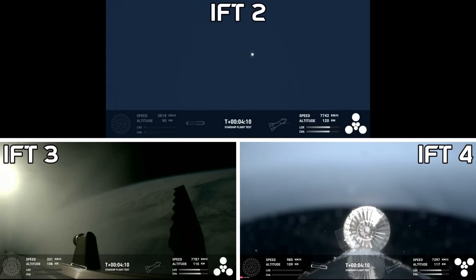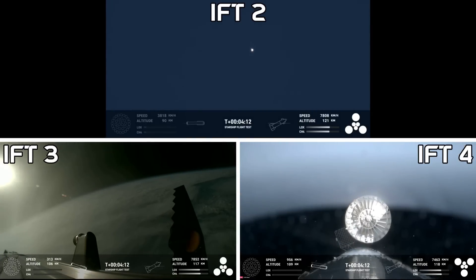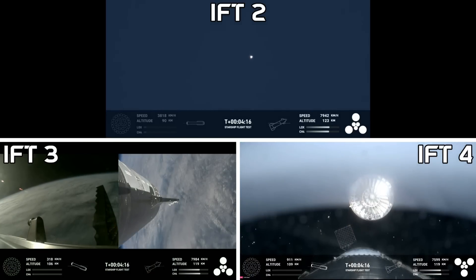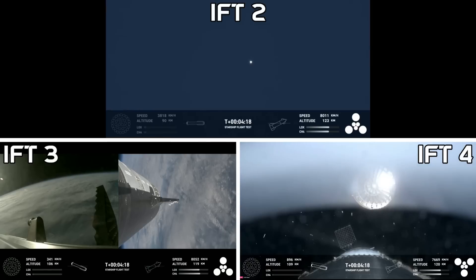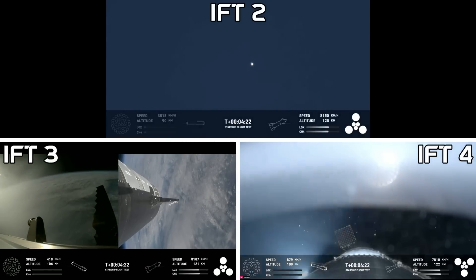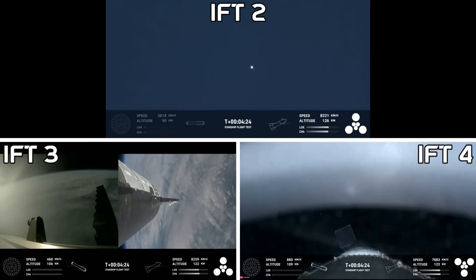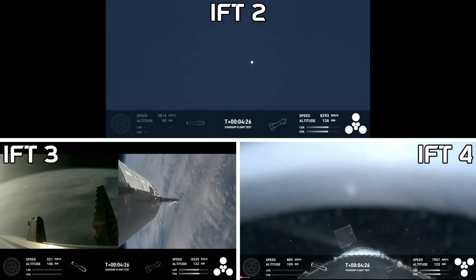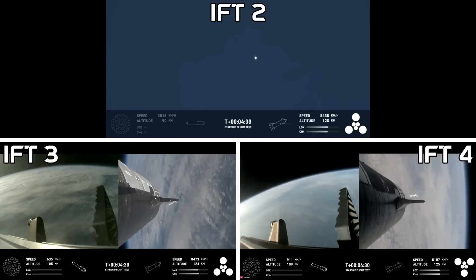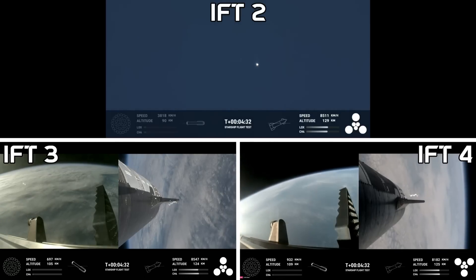Lots of excitement. This is our view of the jettisoned hot stage. As we mentioned, this is a temporary fix to help reduce the weight of the booster. We have the Super Heavy booster — future iterations will have a lighter weight integrated hot stage structure that won't need to be jettisoned.